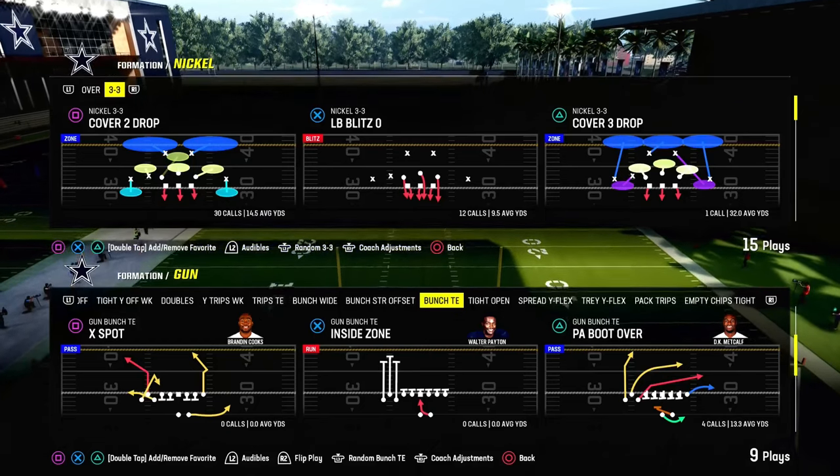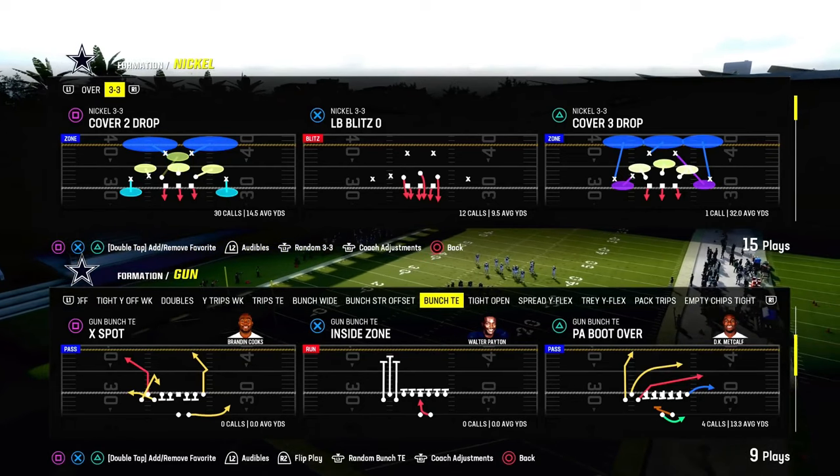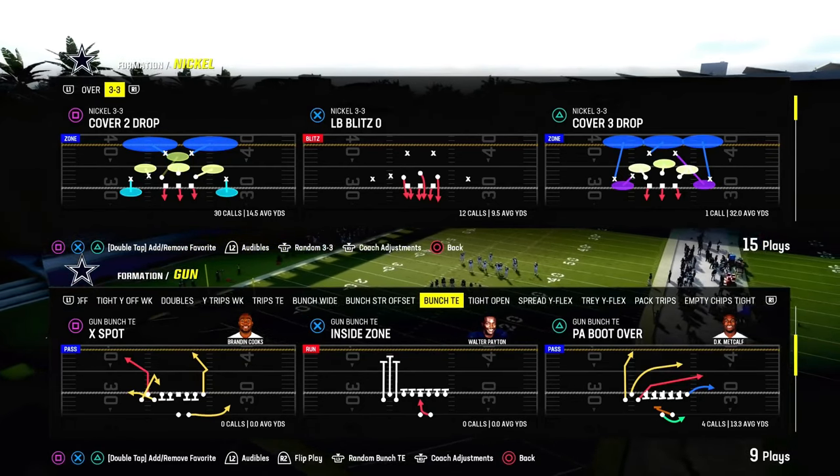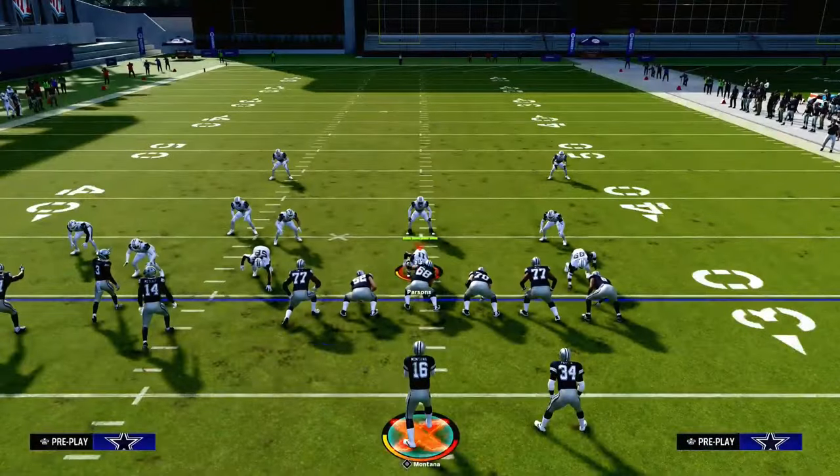In this video, I'm going to show you the best man-beating concept in Madden 24. We're using the play PA Boot Over out of Gun Bunch Tight End in the Packers offensive playbook. What I'm going to be showing you is one of the best ways to beat man coverage.